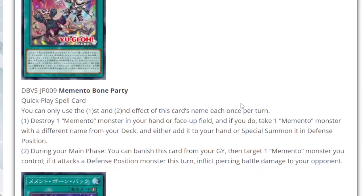The spell Memento Bone Party has two effects, each usable once. First effect: destroy one Memento monster in your hand or face-up on the field, and if you do, take one Memento monster with a different name from your deck and either add it to your hand or special summon it in defense position. Second effect: during your main phase, banish this card from your graveyard and target one Memento monster you control — if it attacks a defense position monster this turn, inflict piercing battle damage. This gives your bigger monsters piercing and lets you set up lower level monsters or add to hand.